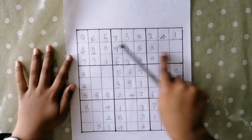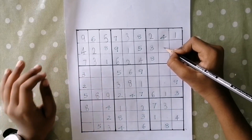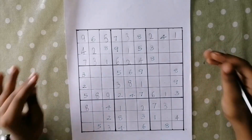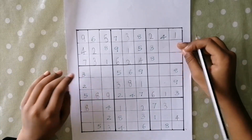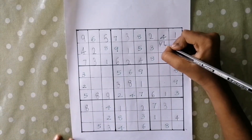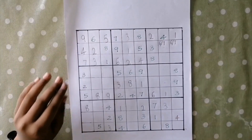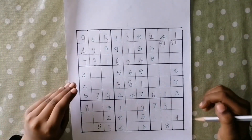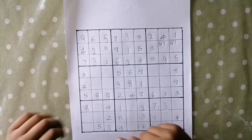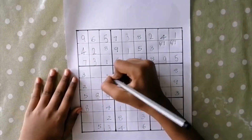Let's complete this row. The missing numbers are 6 and 7. Can we write 6 here? Yes. Can we write 7 here? Yes — the same applies to this cell as well. So we'll reserve these 2 cells for 6 and 7. Let's finish this box — the missing numbers are 5 and 9. We'll write 9 here and 5 here. Let's finish this column — the missing numbers are 6 and 7. So we'll write 6 here and 7 here.